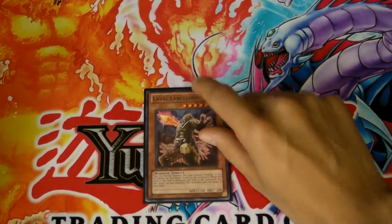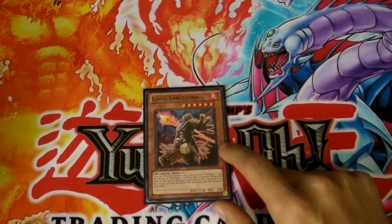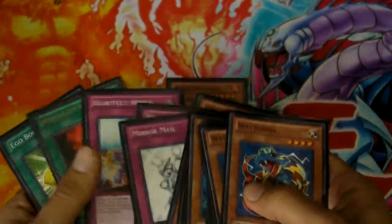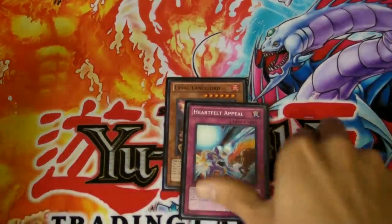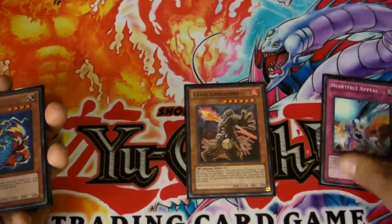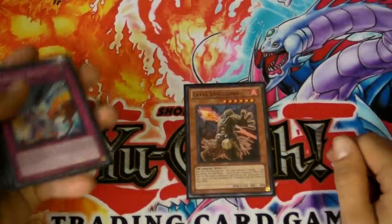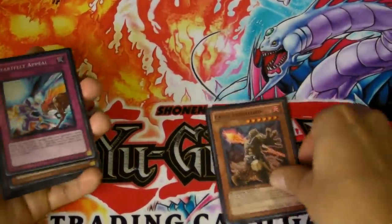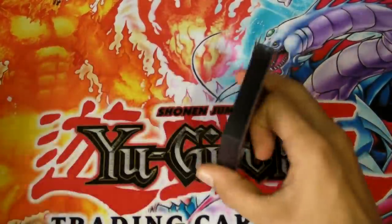MVP would definitely be — one of them would be Laval Lancelord. I can steal their monster with the Heartfelt Appeal trap, and then I can sack their monster for Laval and he won't die. He's 2100 attack, you can just normal summon him without any tributes, but he dies at the end of the turn — that's the downside. But he gets over a lot of stuff, so very, very helpful.